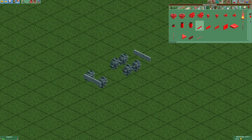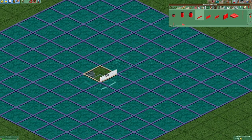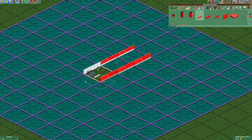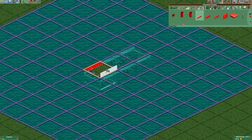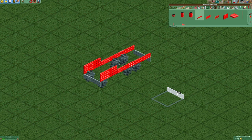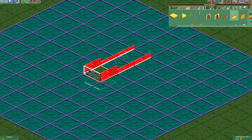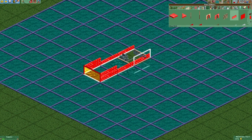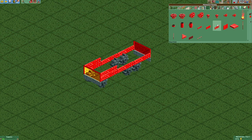As our next step we are gonna add some more steel walls, this time in red. Now we are gonna add a yellow glass wall right here and a red glass wall at the back of the fire engine. We are gonna cover those with the steel walls right here.